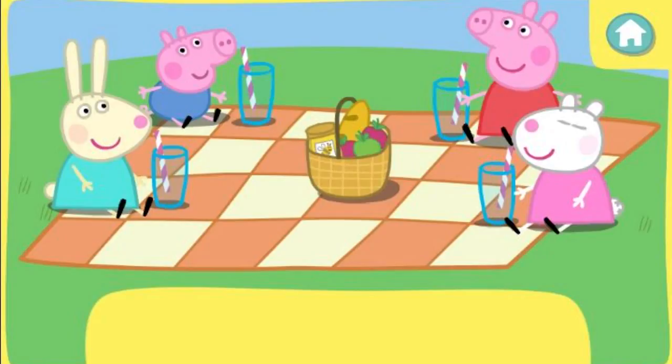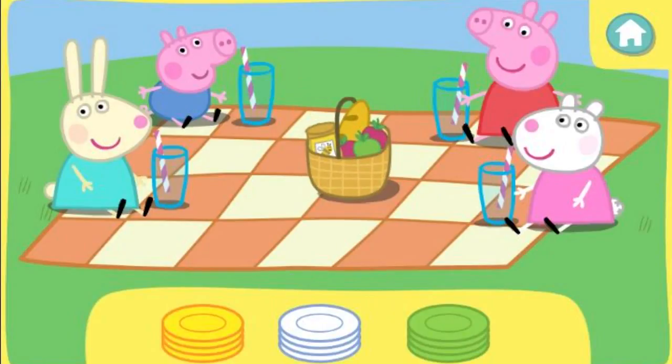First, let's give everybody a plate. Click the correct colour plates to pick them up. Then click the picnic blanket to give them to Peppa and her friends. They would like to eat from white plates.